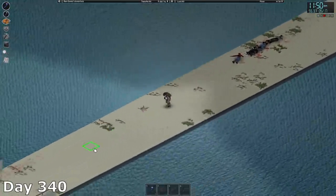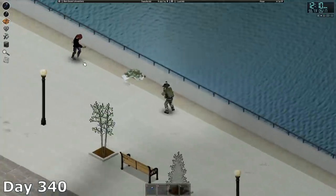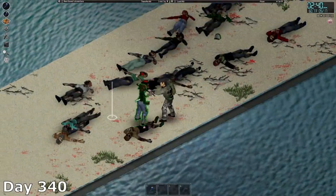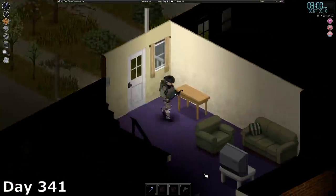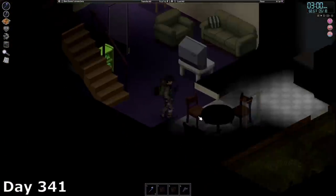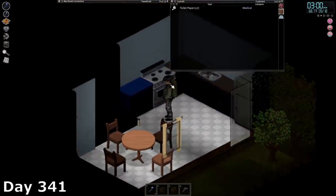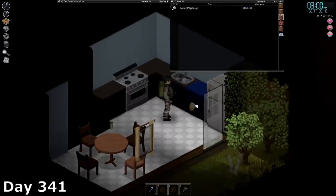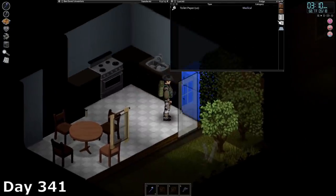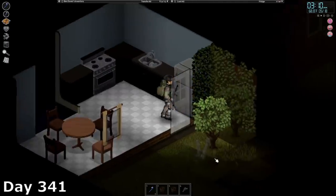Day 340 was more exploring and sightseeing. I went down to the pier and checked out some of the buildings and admired the view. Nothing really crazy happened. Continuing the expedition to find cool stuff, I stumbled upon what I can only call the COVID house or toilet paper house. Seriously, I don't know if it was just a bug with loot spawn or an intentional hilarious gimmick, but the house was loaded with toilet paper — literally every cabinet and drawer had rolls on rolls of it. Definitely not what I was expecting while strolling through the city.